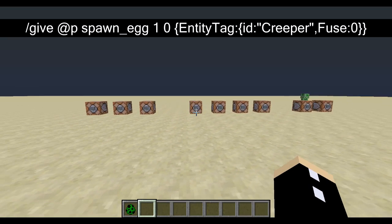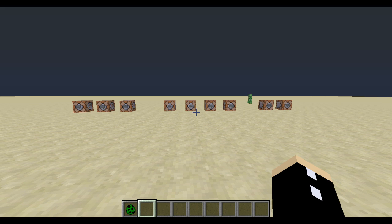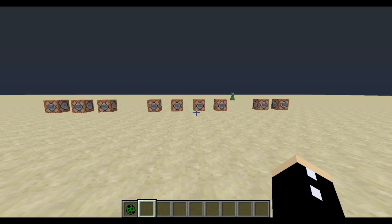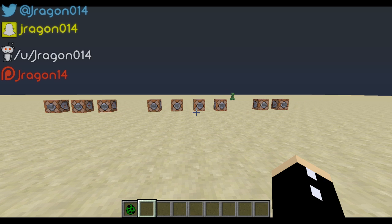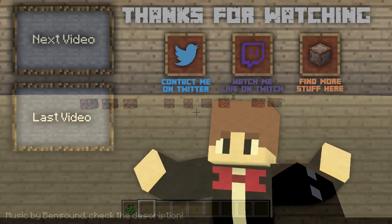That's my little introduction to the give command. If you need help with it at all, I've put a very good resource in the description called MC Stacker, which basically gives you a GUI interface that allows you to customize the command as you want, and then you can just copy and paste the command into a command block. It saves you hours and hours of time and frustration balancing brackets. If you've got any questions or queries, please leave them in the comments below — thanks everyone for watching, I will see you guys in the next one. Take care.